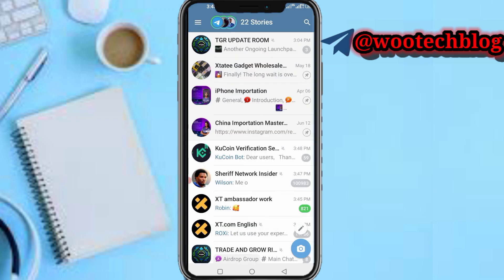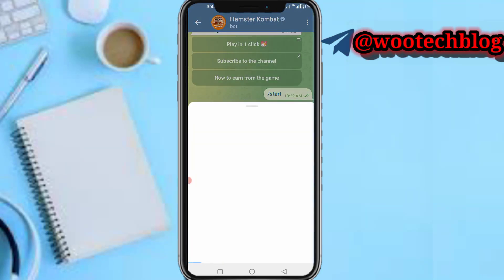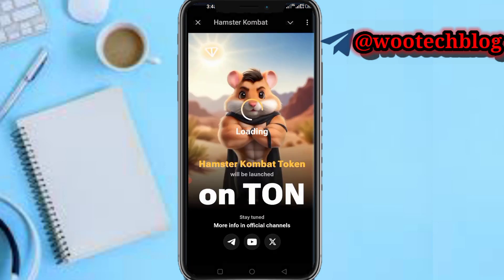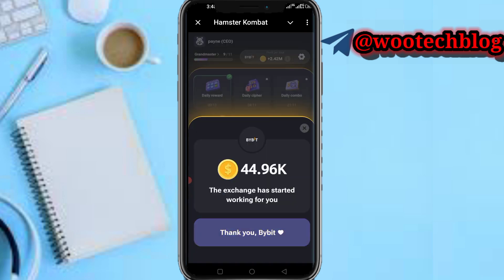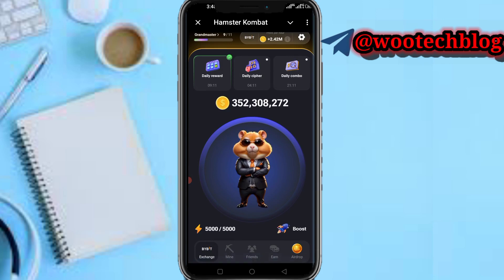You'll see the cipher code and how to get it. Just follow the instructions, come over to your bots, and complete the daily cipher tasks. Same for the Hamster Kombat daily combo code — I no longer post this on YouTube, I post everything on Telegram and WhatsApp. Come back daily to get all of these.